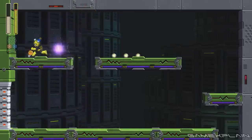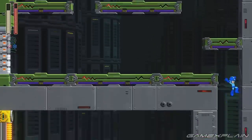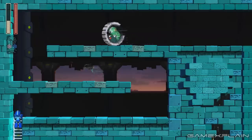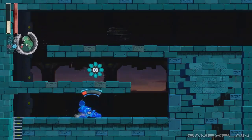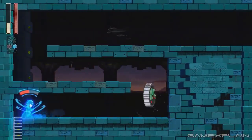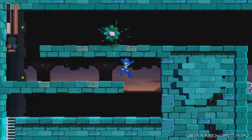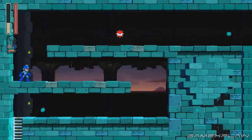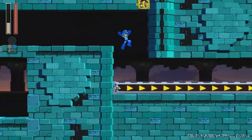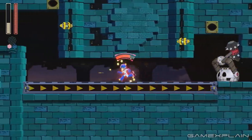Speaking of difficulty, Capcom plans to make Mega Man 11 approachable for players of all skill levels in the form of four different difficulty settings that change things up beyond just modified damage values. For example, the easiest setting, called Newcomer, gives the player unlimited Beat calls, ensuring that Mega Man's faithful bird will swoop in and pull you out of any pit you may fall into. I defaulted to Veteran difficulty, the second hardest setting, and was met with a stiff challenge that lessened considerably as I became familiar with the ins and outs of the two playable levels, enemy placement, and boss patterns.